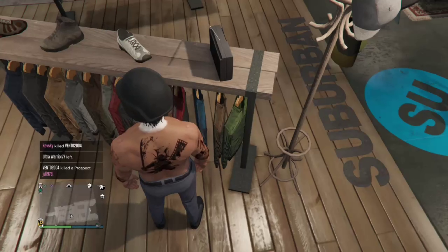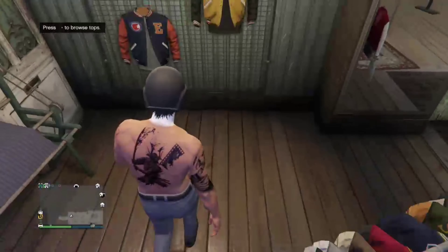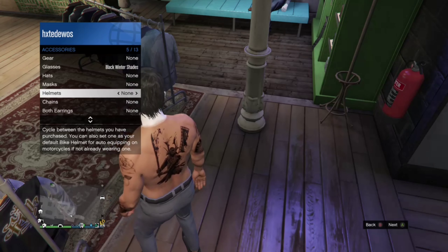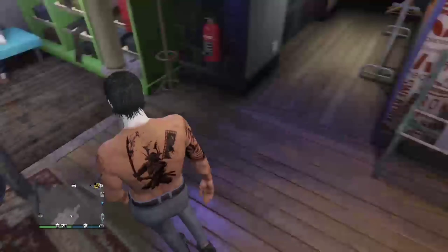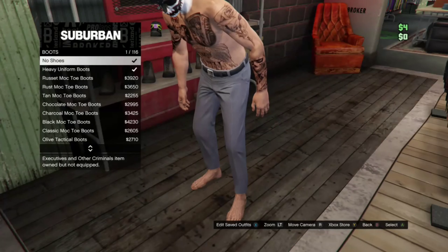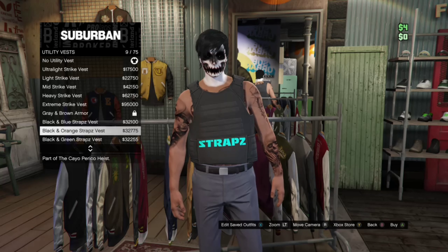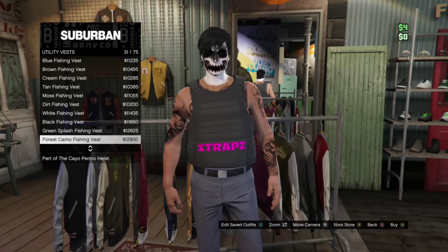If you have any shirts on, you want to take that off, and also the helmet — you don't want any accessories on your outfit for this, since you're going to have the cop belt on. Now you want to go over to the utility vest — it should be the peach plate carrier. You're going to need that for transferring the cop belt onto this outfit.